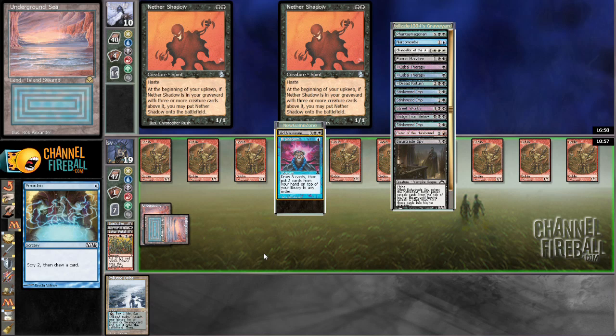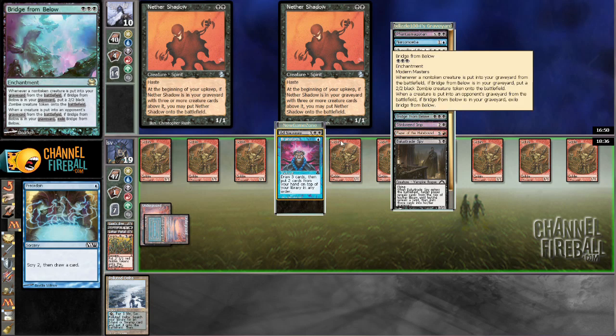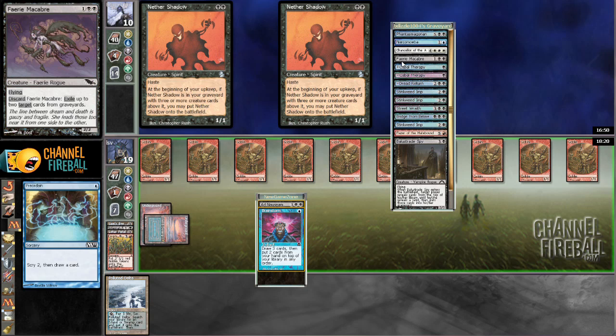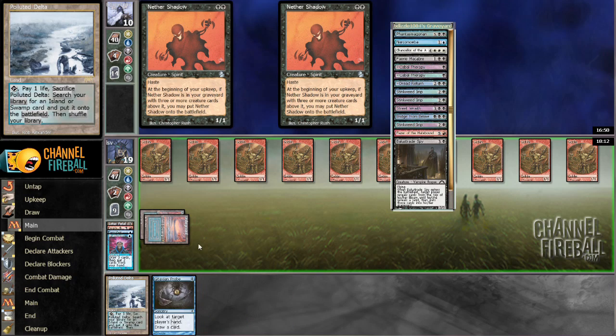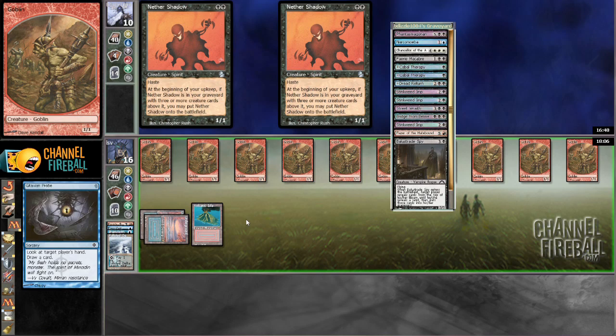Ad Nauseam and Brainstorm — interesting. Ad Nauseam does not do me a whole lot of good. So if I Brainstorm, I can draw into it and then fetch and cast Brainstorm. Chain of Vapor is what I'm looking to get here — there's not a whole lot else that does anything. Because if I don't attack, my opponent just gets to dredge and hit any Bridge from Below or an Ichorid and just win. Let's just put Brainstorm on top since looking for Chain of Vapor seems relevant. Put back these, play Delta, sac Delta, getting Volcanic. Cabal Therapy my opponent — just to verify, there's a Fae Macabre there.